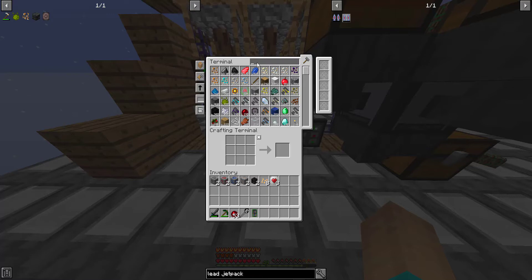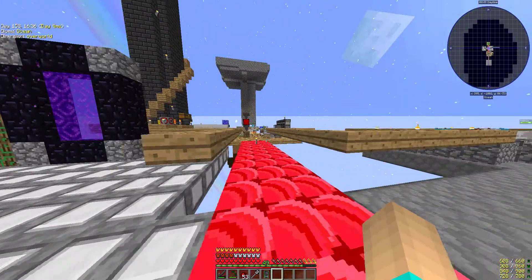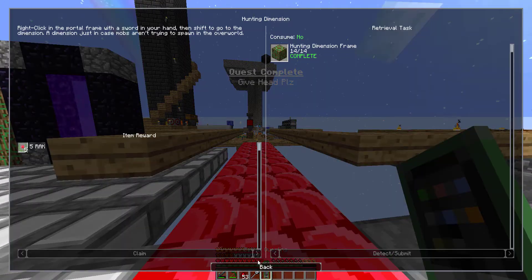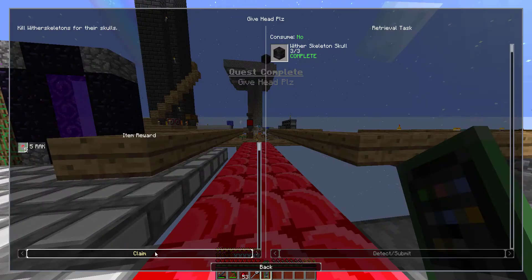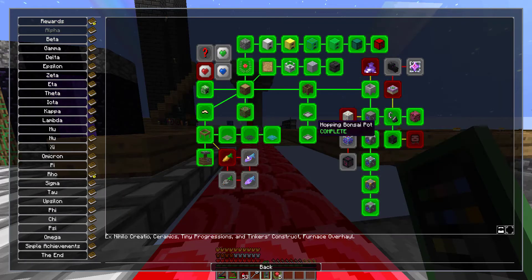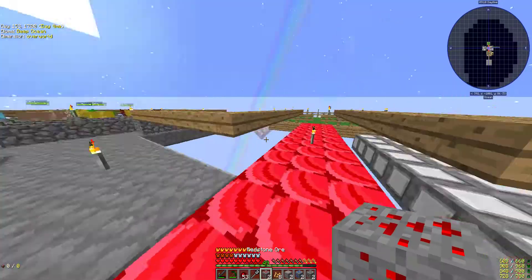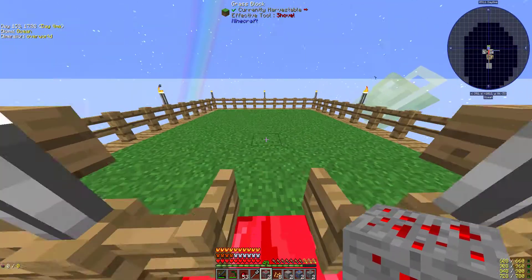If you look at the wither skull, I also have enough to make a third wither skull. So that should be an achievement. Give head, please - and boom. The wither. Okay, so I have to beat the wither. I don't want to fight the wither yet because I'm going to lose. But for now, let's make our additional carrot carrots so that we can be done and move on to bigger and better carrot carrots.